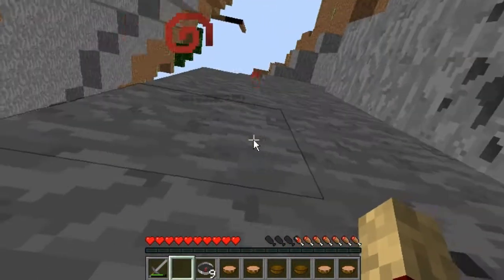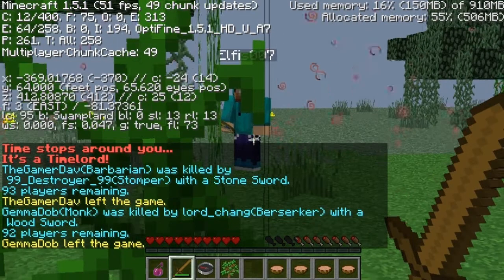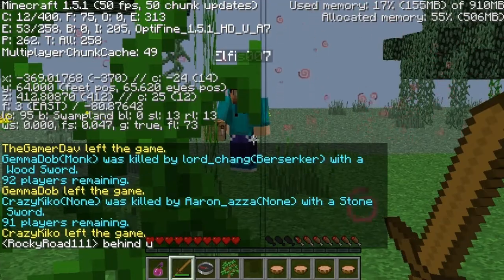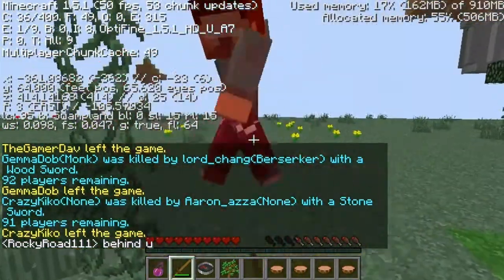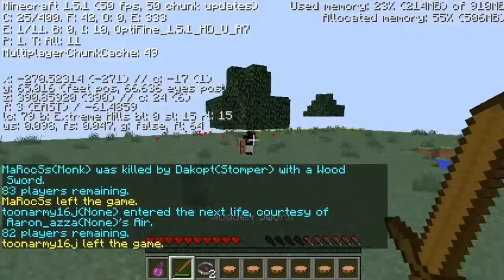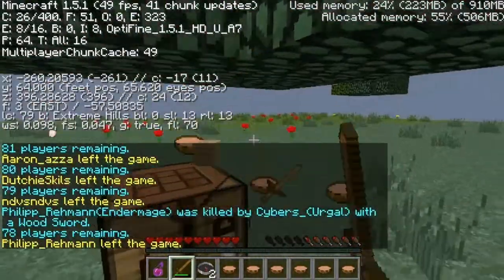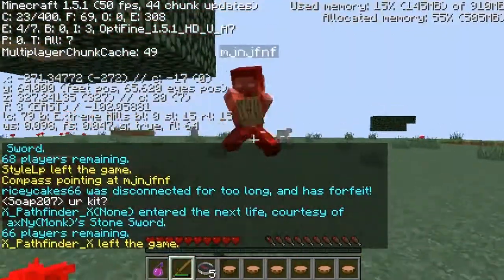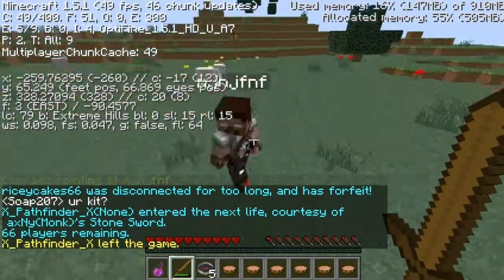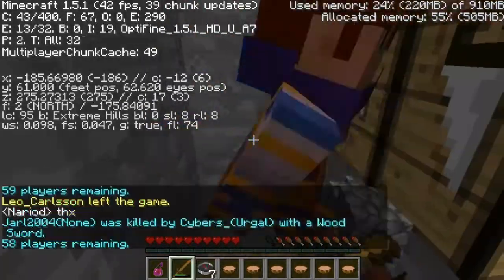One advantage is that when you splash yourself you get two minutes and 15 seconds of Strength 1 effect, which is quite OP — meaning you've got two minutes and 15 seconds to just run around and take people out. Along with that, you've got three potions, which means that's nearly seven minutes of Strength 1 that you can apply to yourself.